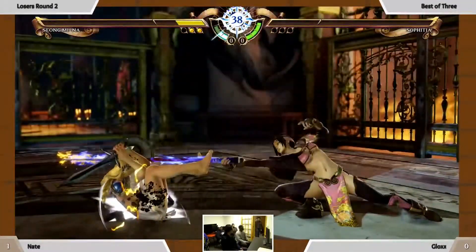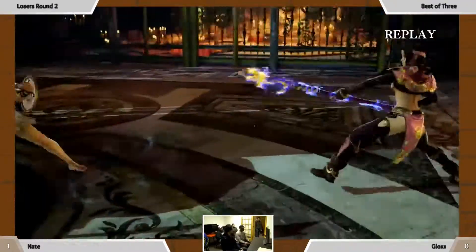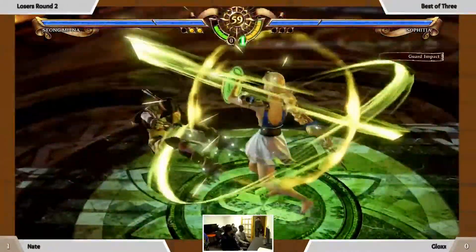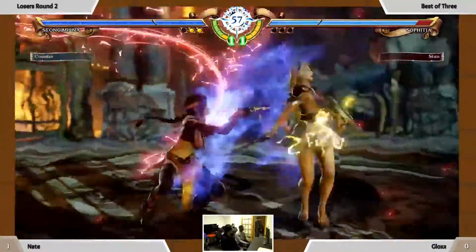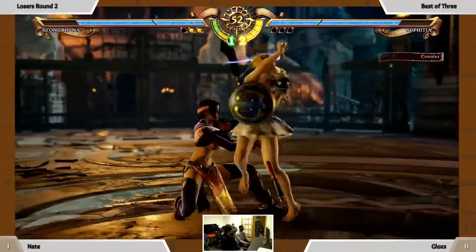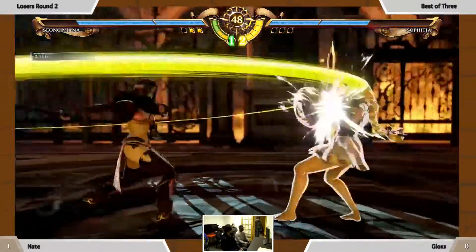She has some nice... What is that? 8-8-A? Is it the one where she kind of does like a little twirl? Right there — okay, yeah. That move is really good. 8A+B — pretty good move. I believe it tech crouches and jumps at the same time, but it is launch punishable.